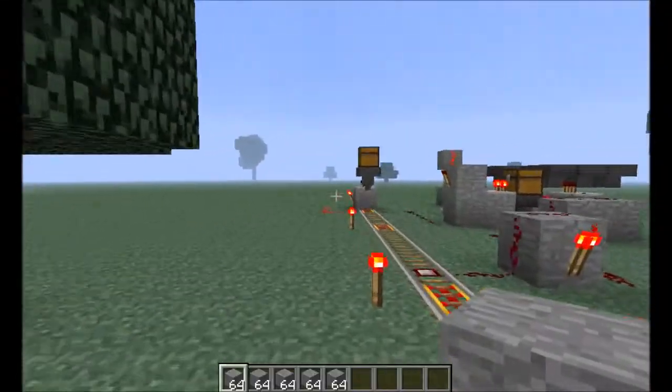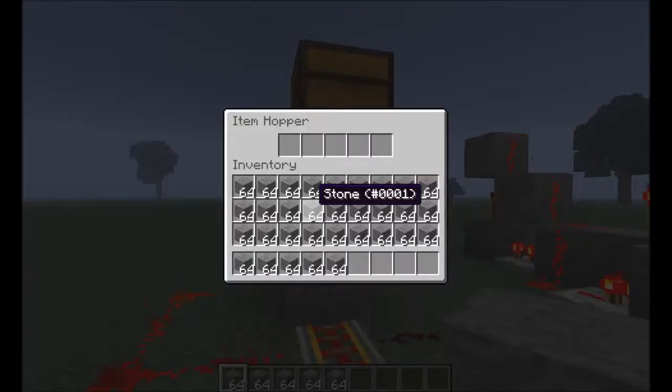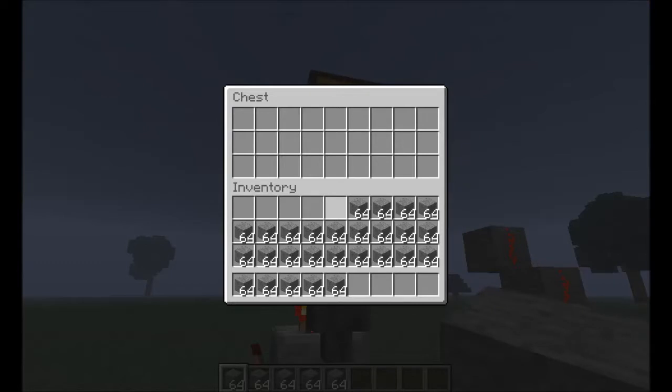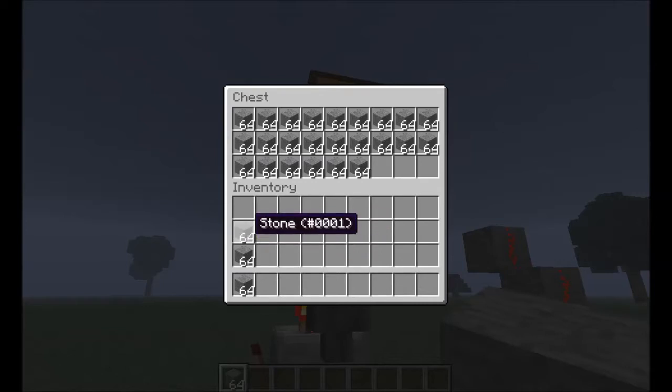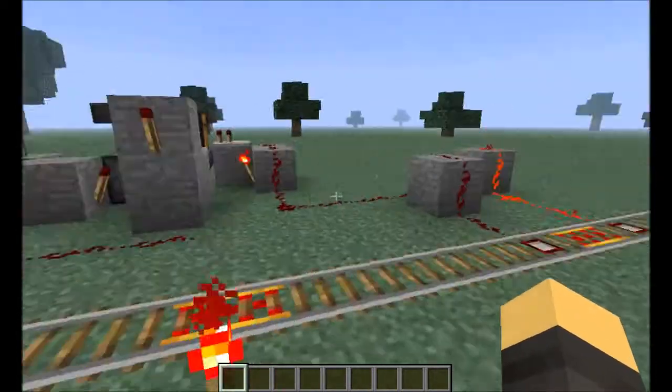But what happens if you have a chest full of material, including what's in the hopper, so that you have too much to fill up a chest? I'm going to fill this up. So a full chest and a full hopper — it's more than one chest full.